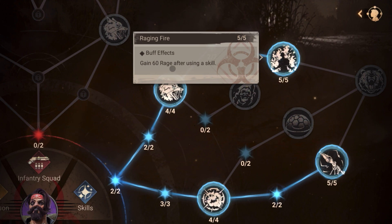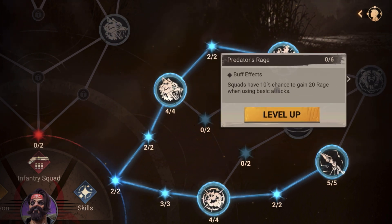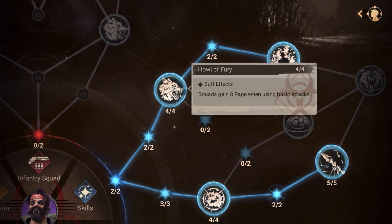He gains 60 rage after using a skill. Then there's a 10 percent chance of gaining 20 more rage when using a basic attack. These all stack — if you see a certain thing appear multiple times in the tree, they stack together.